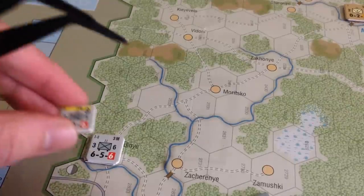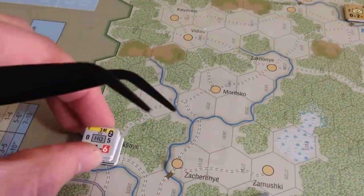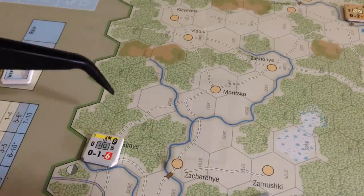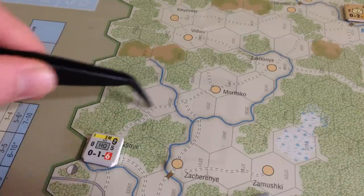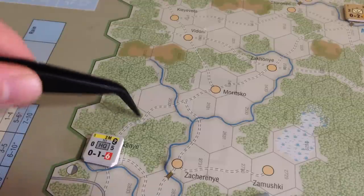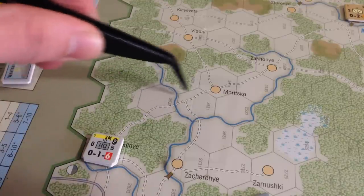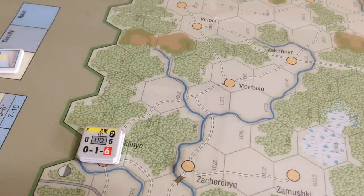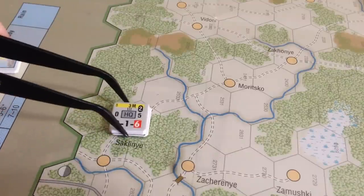Moving on a trail when it's clear costs half the normal hex cost. Clear hex is one, so trail movement is one-half. Crossing a stream always costs one. So starting from here: that's one, one and a half, then crossing the stream makes it two and a half, then three, then four. I have to stop at four-and-a-half because this stack has an orange circle unit — that's as far as it can go. I should mention I chose mobile operations at the start of the turn so I can use full movement.